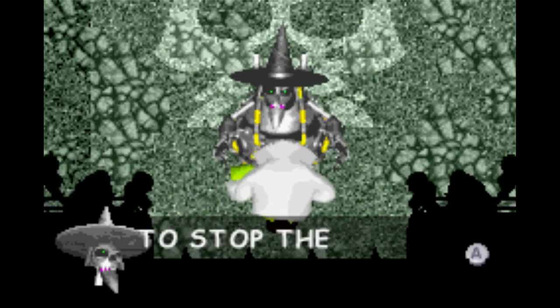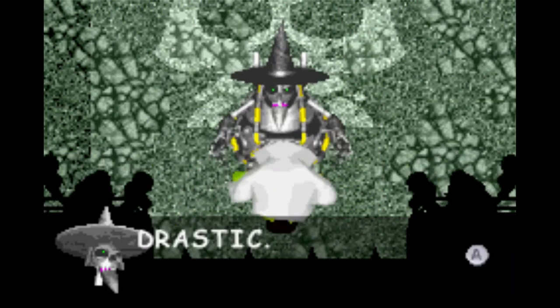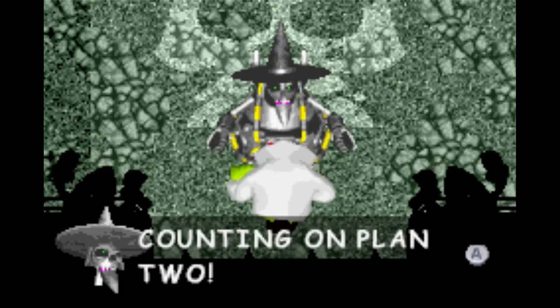Thank you, Klungo. That's fantastic. To stop the bear, my plans are drastic. If this won't work, you know what to do, cause I'll be counting on plan two. Standard Grunty fight — dodge as she wanders around.